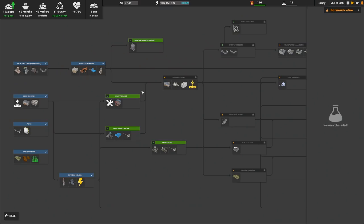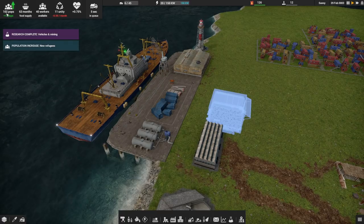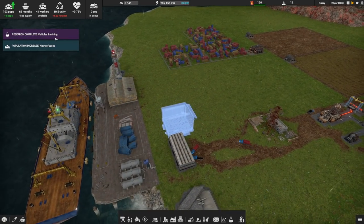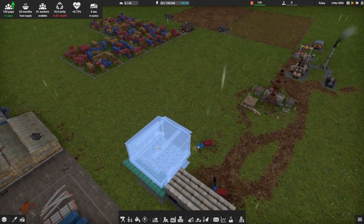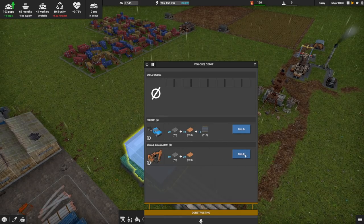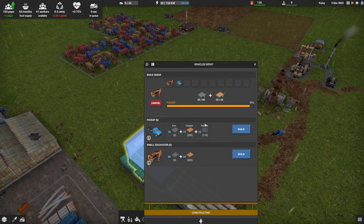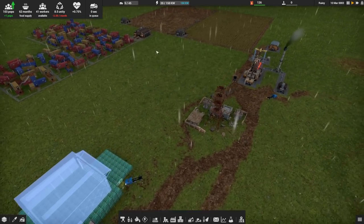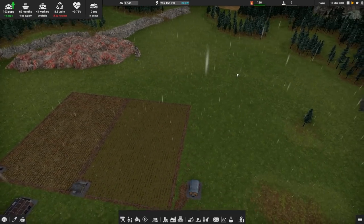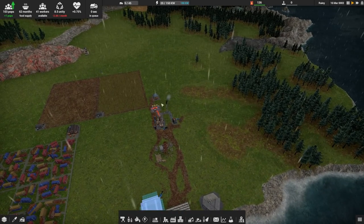We've got research we need to get done, and let's get some settlement water — that'd be important. We've got 13 refugees who came in — they saw my lighthouse. Now he's going to go build this thing up. We could spend some Unity to build these things. I do want to build a couple of excavators and a couple pickups. Spent two Unity for that — it's a very valuable resource you shouldn't be squandering. We can come over here and grab this coal as well, because we're going to run out of trees before too long and won't be able to make our construction bits.